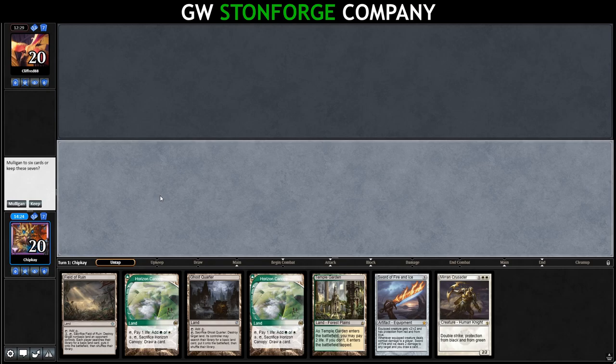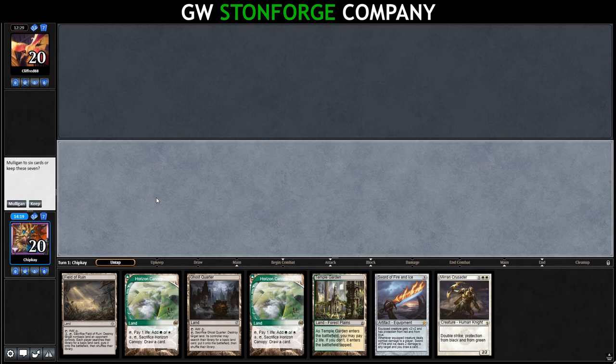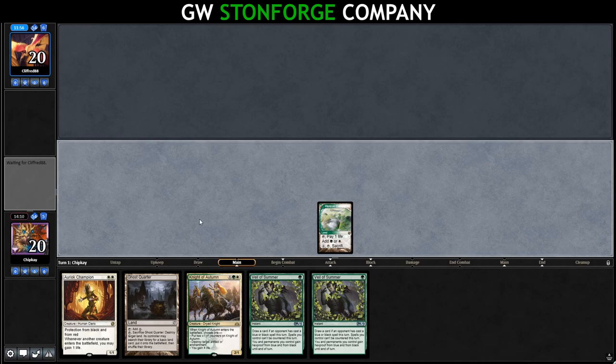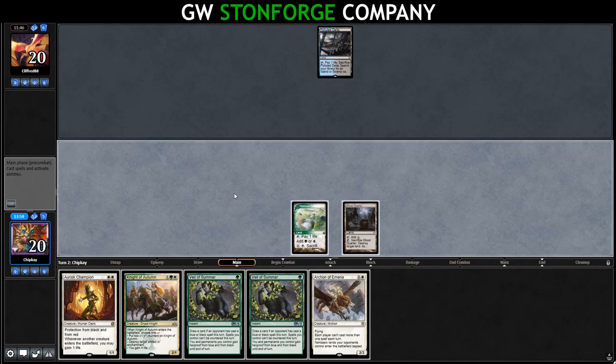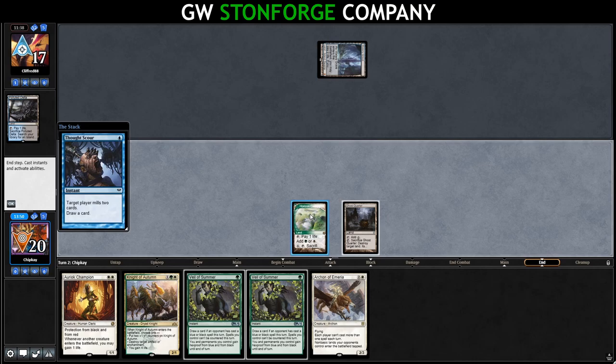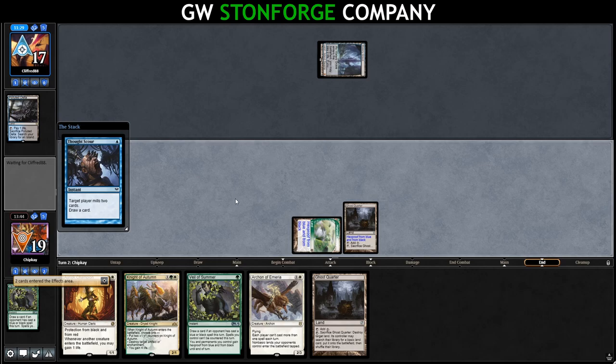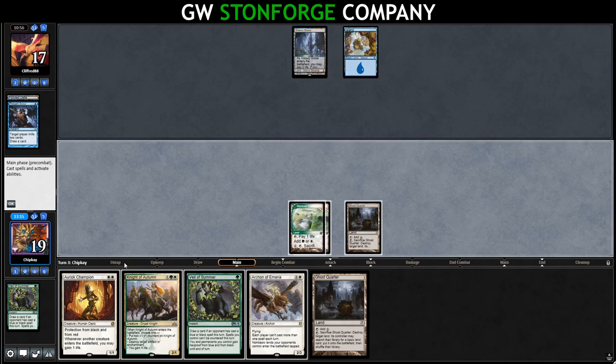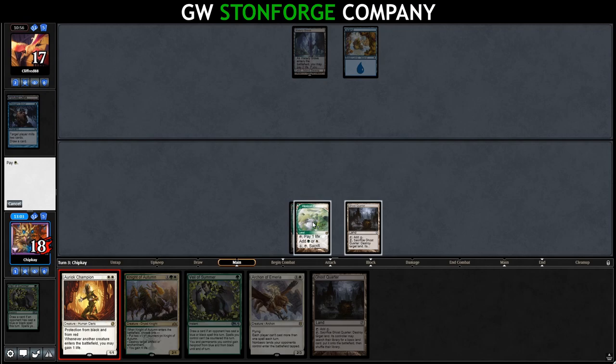We'd like to play first. More bad opening hands — we mulligan once, then keep a mediocre six putting Skyclave Apparition to the bottom. We play Horizon Canopy and Ghost Quarter. Opponent Thought Scours us and we respond with Veil of Summer, drawing another land. They play Soaring Thought Thief. We Ghost Quarter ourselves for a Forest and cast Veil of Summer to protect against Surgical Extraction targeting our Veil. Now we're down on land but up a card. We draw Noble Hierarch. We lead on Knight of Autumn, gaining life and putting two counters on it. Opponent Fatal Pushes it but plays a tap land and passes.